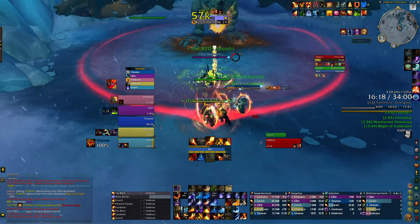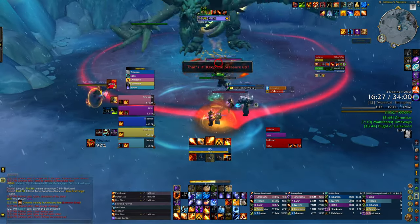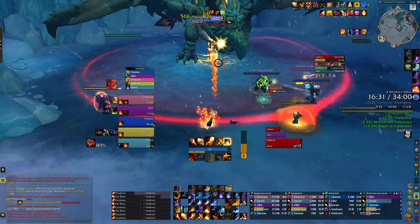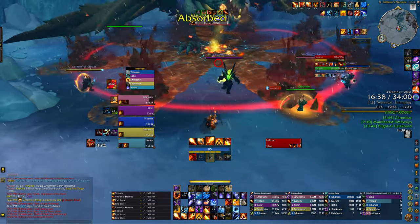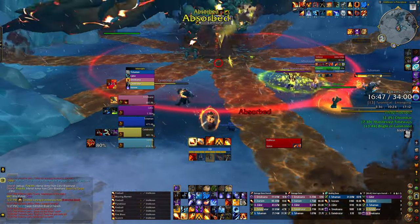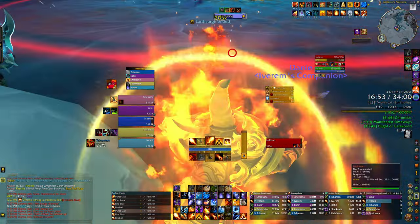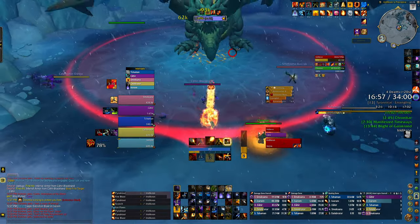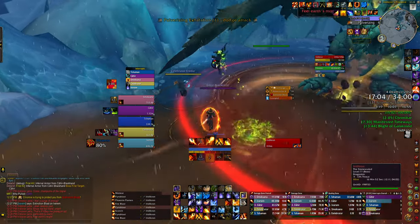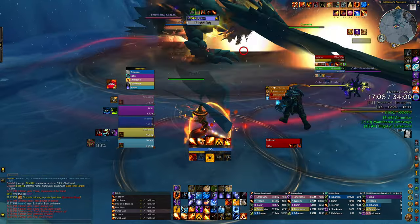Extinction Blast is on me — using my defensive here. I'm going to use AOE Barrier for the group. Shifting Power in the middle of this. I have an SKB ready — casting that SKB, hard casting SKB here. What I don't like about this boss is the travel time towards it. Now I need to focus up and not get hit by these — trying to preposition. Using Ice Flows so I can hard cast this Pyroblast while moving. Scorching because I'm out of instant cast stacks.